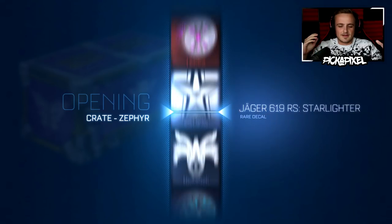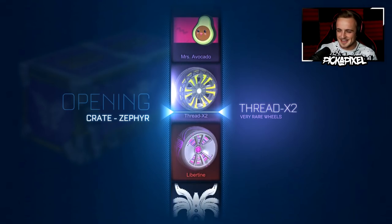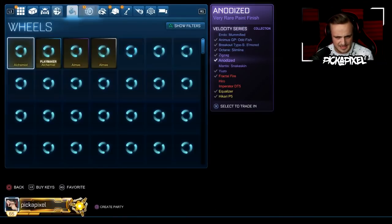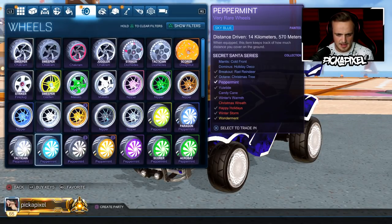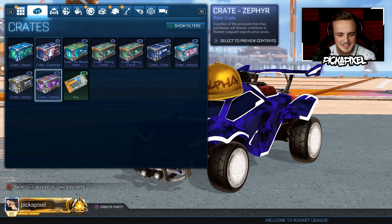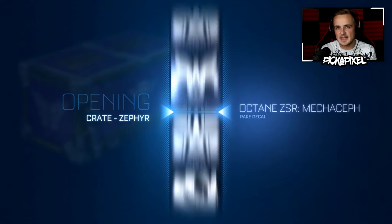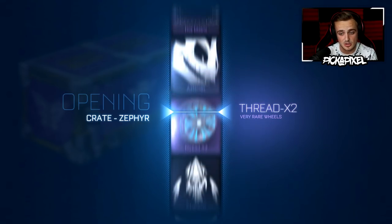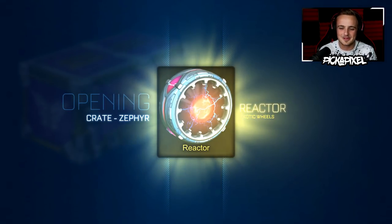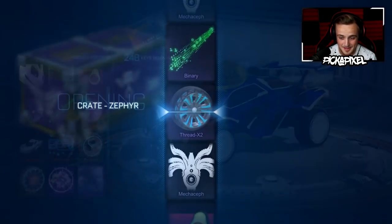Can the Crate King keep his luck going? Painted Wheel in the first crate — Thread X2, Guardian Saffron Thread X2s! First crate and we get a Painted Exotic — that's what I like to see. Let's go for Reactor Wheels next. This is great because the first day of an update you usually don't even mind getting rare decals — you're excited to open the new crates. Second crate, we've got some Reactor Wheels — not painted, but I'll definitely take that in my second crate!